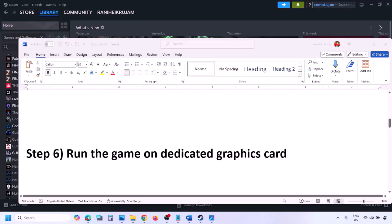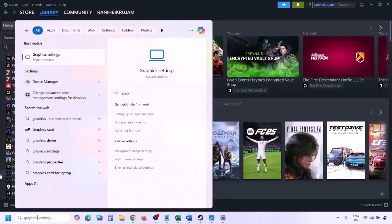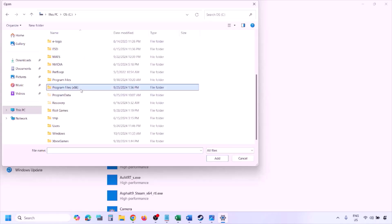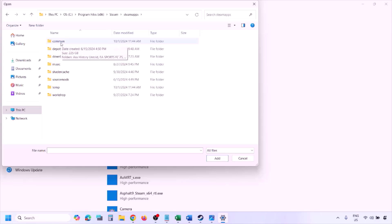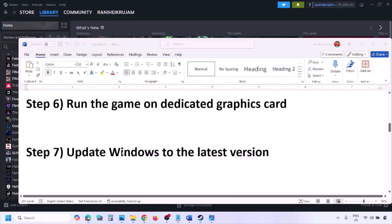The next step is to run the game on the dedicated graphics card. Type Graphics Settings in the Windows search box, click Browse, navigate to the game installation folder — open the drive, Program Files, Steam, SteamApps, Common, then the game folder. Select the game EXE, click Add, then click on the game entry, select High Performance, and click Save. Launch the game and check.